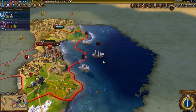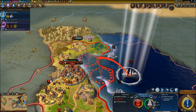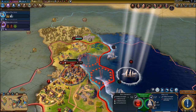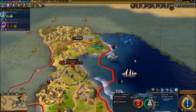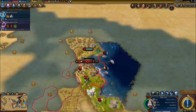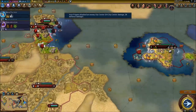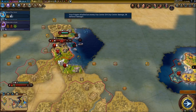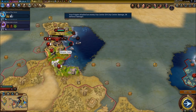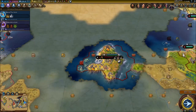Our ships are doing damage right now - we're doing great actually. We're almost done with this city. We just really need a melee unit coming in from Trinidad to take out this city for sure. We can't build or purchase anything right now, so I'm going to have to wait a little bit.